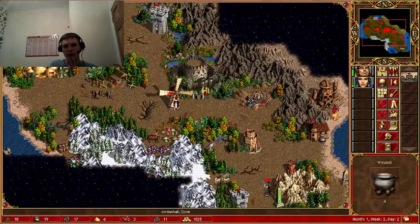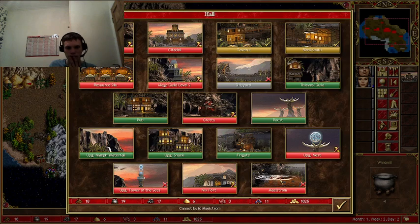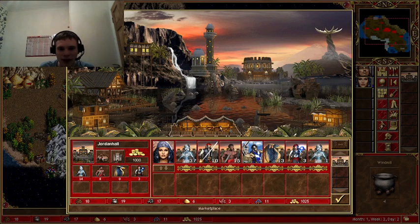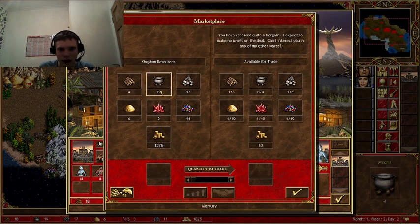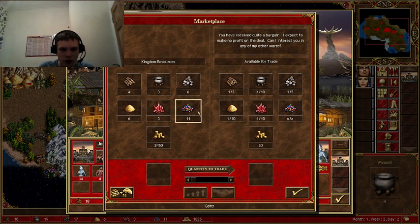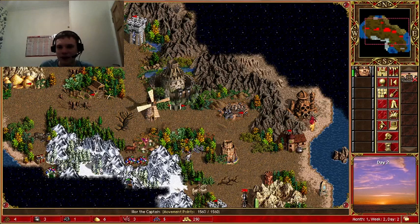There's the windmill on the way - oh mercury, nice! We don't even have a citadel yet. How much do we need? Two and a half thousand - can we get two and a half? Just 50 more... yes yes yes yes - got the citadel at least!